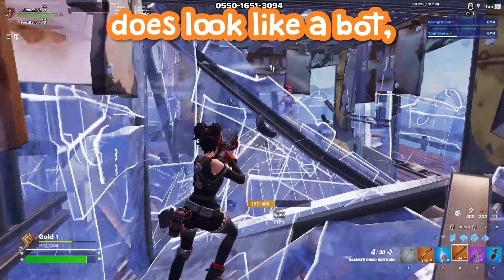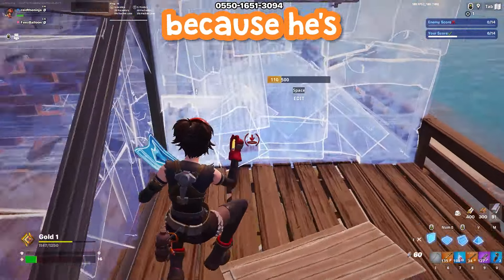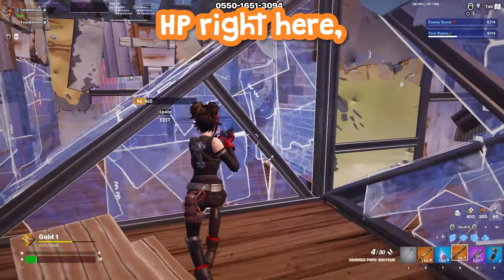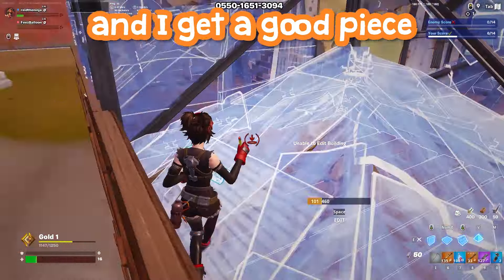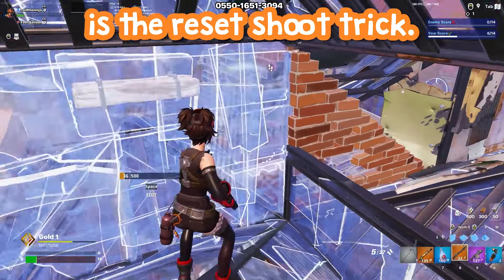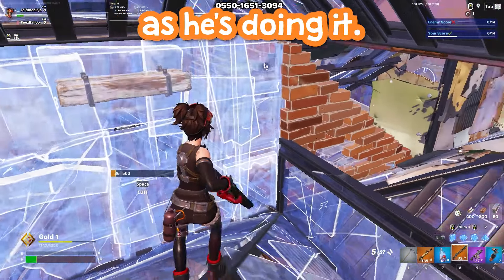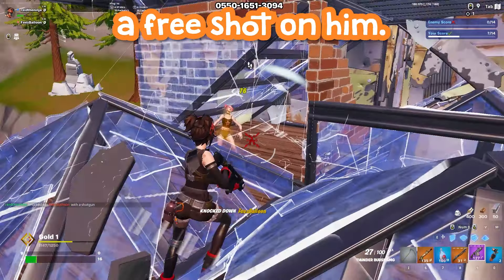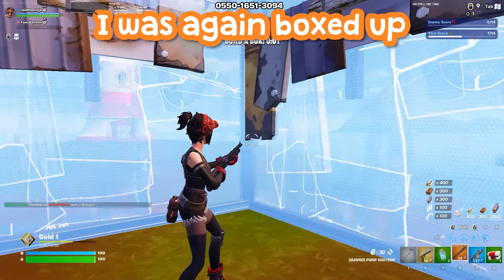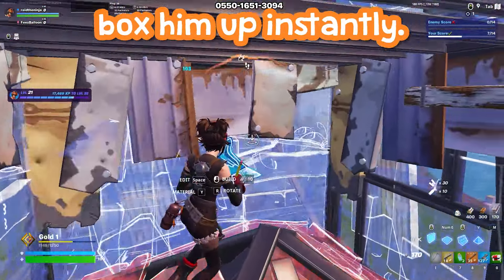That guy does look like a bot, but he actually wasn't that bad — he just didn't have great awareness. He got me down to 16 HP, but he gets too aggressive and I get a good piece of counter damage on him. From here, he's playing through my builds, and the thing you should learn is the reset shoot trick: he thinks he's shooting me, but I reset my wall as he's doing it, so he hits that wall and I get a free shot on him. I was boxed up and he didn't put any counter pieces outside, so I was able to box him up instantly.